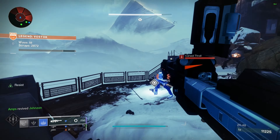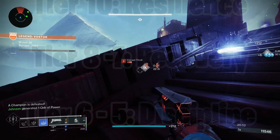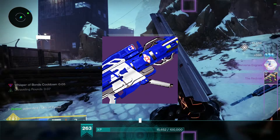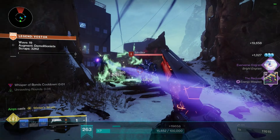For stats, I highly recommend going with High Resilience as always, then High Recovery and High Discipline. For weapons, Riptide, Sunshot, a Stasis LMG or Stasis Rocket, or whatever LMG and Rocket that you choose to use — works great here.